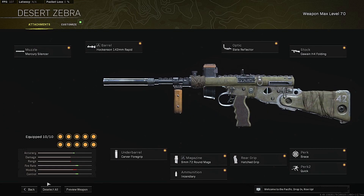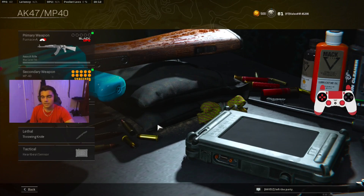Here's the Owen Gun paired up with the STG — for me the Owen Gun is one of the best SMGs in Warzone right now. For the class setup: muzzle is the Mercury Silencer, barrel is the Hockenson 142mm Rapid barrel, optic is the Slate Reflector, stock is the Gawain H4 Folding Stock, underbarrel is the Carver Foregrip, magazine is the 9mm 72 Round Mag, ammunition is Incendiary, rear grip is Hatched Grip, Perk 1 is Brace, and Perk 2 is Quick. That's the best class setup for the Owen Gun.